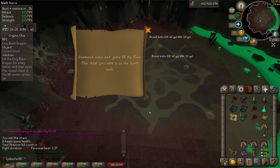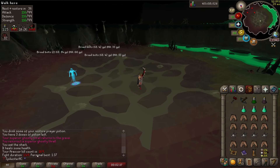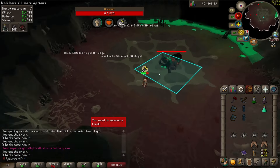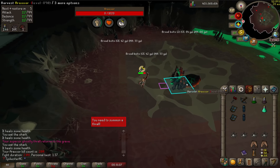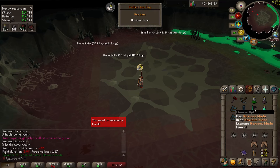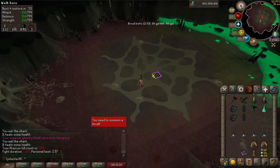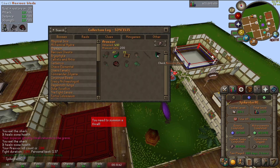Another elite clue scroll. I think I got nothing from that drop — I didn't even know that was possible. There is kill number 200. I got a noxious blade — I'm exactly on 200 KC and got the noxious blade. That's one of the three pieces of the halberd; I still need the noxious point and noxious pommel. It's exactly one in 200 for a piece so that's exactly on odds.